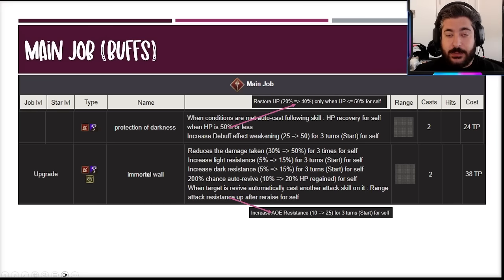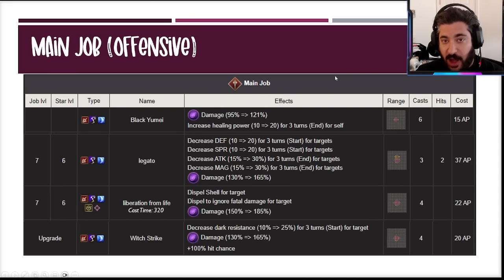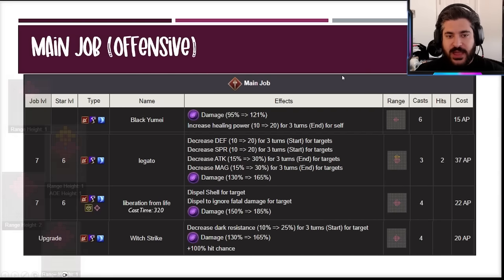For the main job buffs: her primary one is Immortal Wall — that's the 50% general barrier, light and dark res for 15, plus re-raise, and when she re-raises she gets 25 AOE res for three turns. The secondary buff gives the HP heal back and debuff weakening of 50 for three turns. Getting both of these off makes her supremely hard to take down, so do whatever you can to ensure she can always cast both at least once per battle.